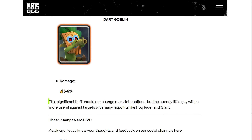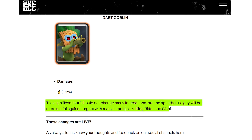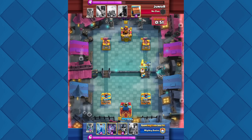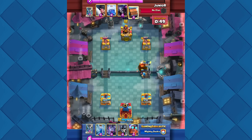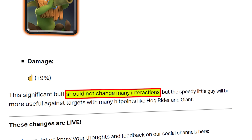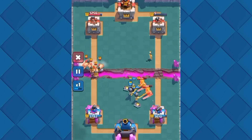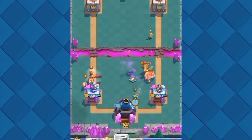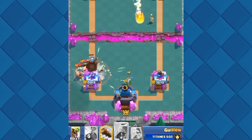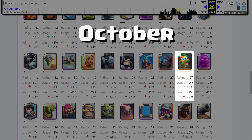As Supercell quoted, this significant buff should not change many interactions, but the speedy little guy will be more useful against targets with many hit points, like Hog Rider and Giant. The 9% damage is very hard to see at first, but since I've been playing pretty often with the Dark Goblin at this time, I could tell how big of a difference it was. I highly disagree with Supercell's statement, because the 9% damage buff was extremely noticeable and it basically changed any interaction with every tanky card. The Dark Goblin's popularity rose by 600%, from 2% in October to 14% in December.